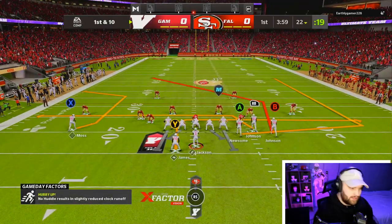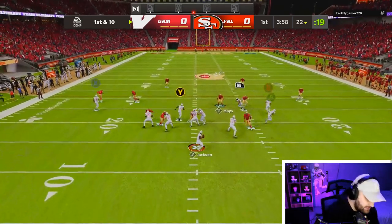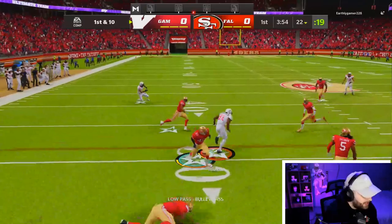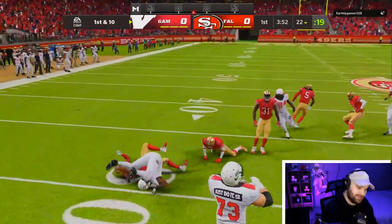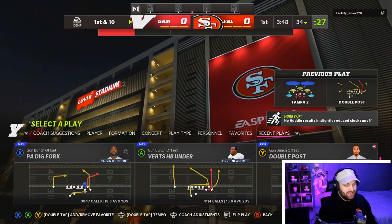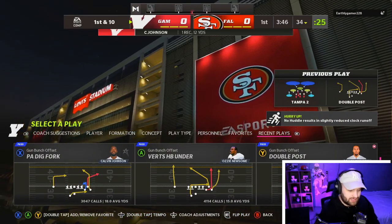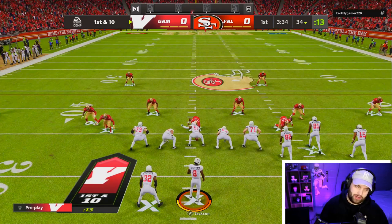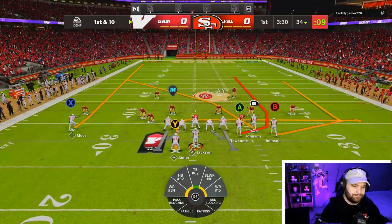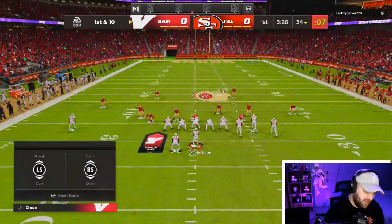First play of the game, we have him in the slot — I feel like that's the best place to get him going. We're going to throw a low ball right here. Look at Lamar and how big Calvin is. It's so good to have him back on the field. I literally think this is the best three wide receivers in the game.